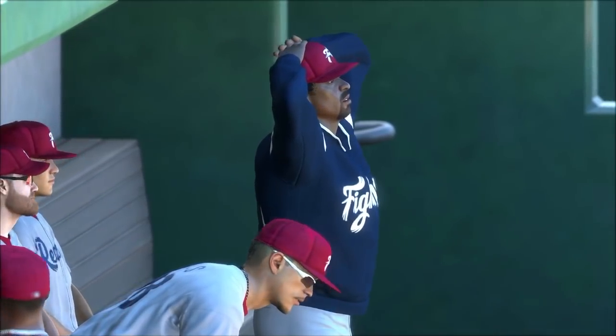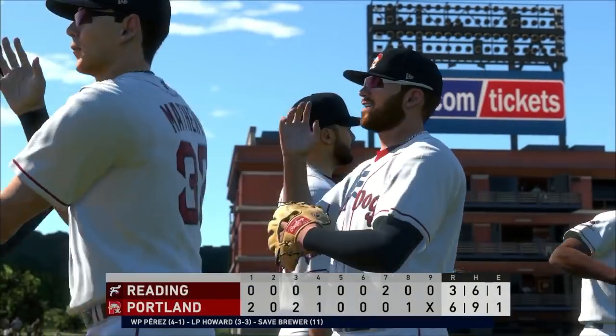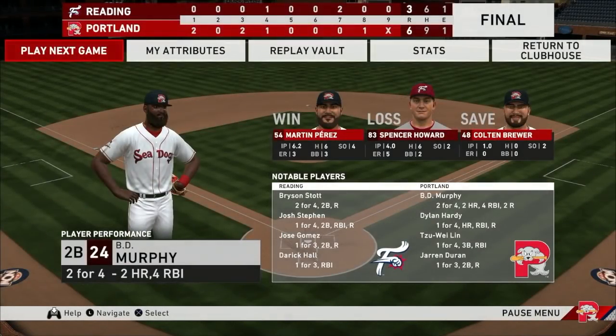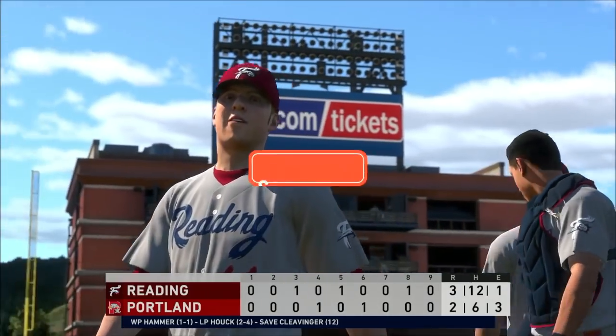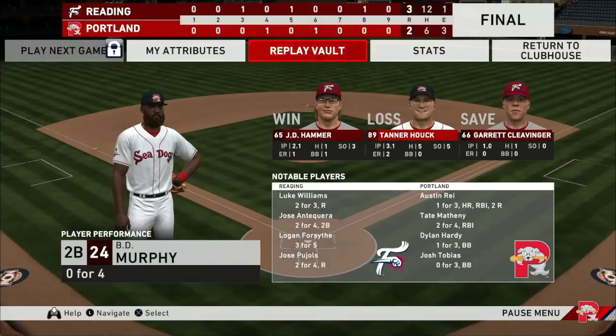That coach needs some anger management classes - bad attitude. Portland holds on to win game three. So in this series: won the first, lost the second, won the third - and we also lost the fourth. BD went 0 for 4 in game four and that was probably the straw that broke the camel's back with the PCI. I definitely understand the benefits but it was making the game unfun. I think I'm going back to directional. That's all I got for today's video - if you enjoyed it, bang that like, it's free. If you're new to the channel, subscribe and click the bell. Peace!